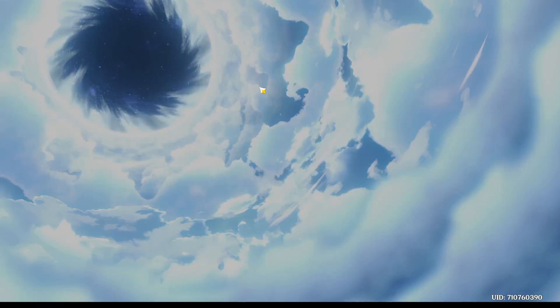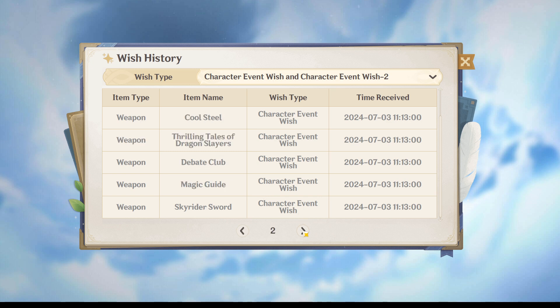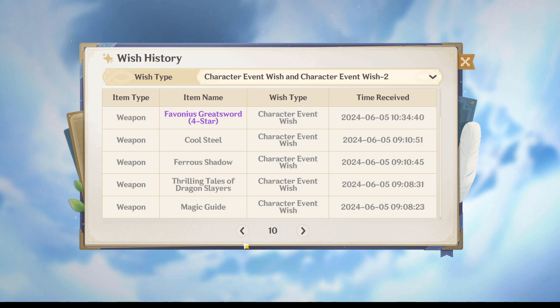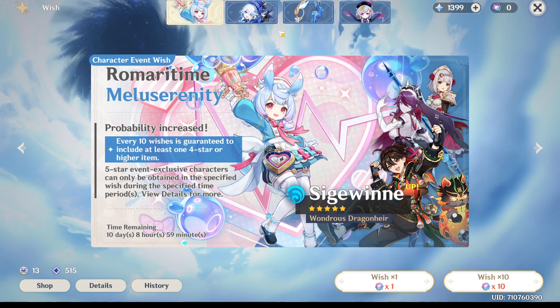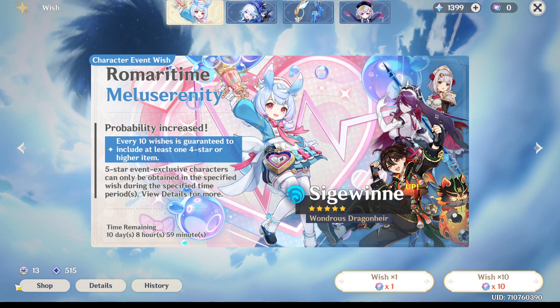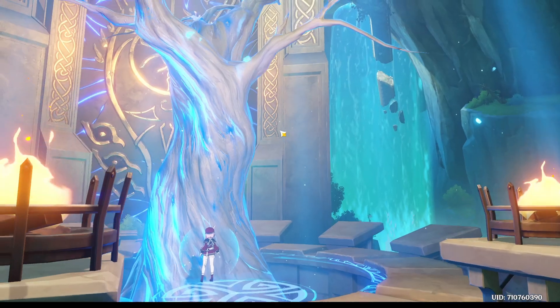I really wish I had gotten Sejuani. I haven't — well, I didn't fail exactly, I just ran out of primos. I'm broke. I think I'm only about 40 pulls in. There's no way in hell I'm getting enough — I'd need 40 more primos minimum, and I've only got maybe 10. I'm on the wrong character — oh well, too late.